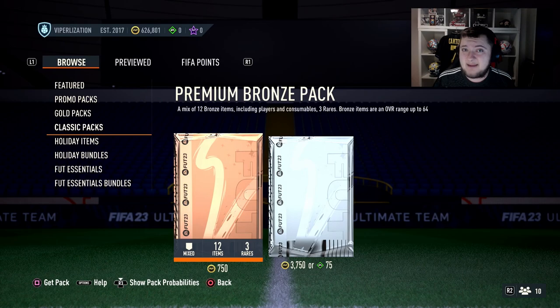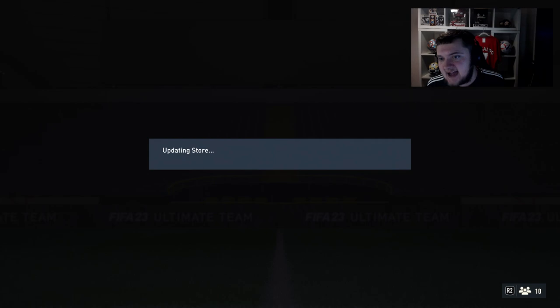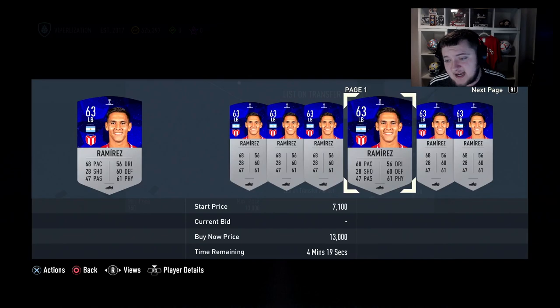First we're going to go into the store and grind some bronze pack methods. The idea is to stock your club up with poor bronzes that don't have any utility, and then sell the ones that do have utility. Any Sudamericana or Libertadores cards you get are going to be worth a lot of coins, so you're banking on those to build up your coin balance, and storing the rest.